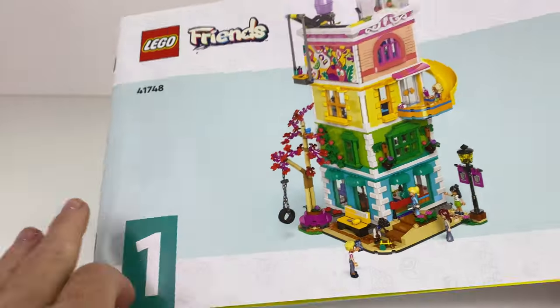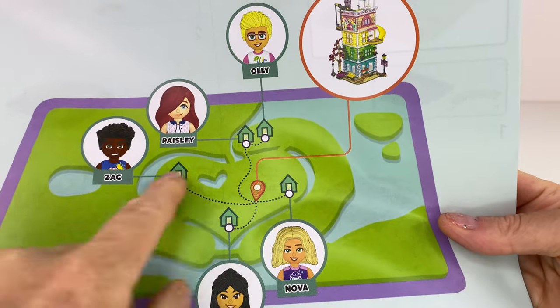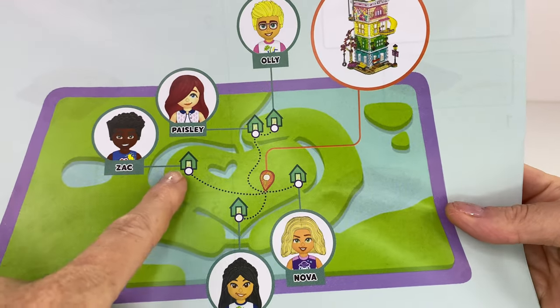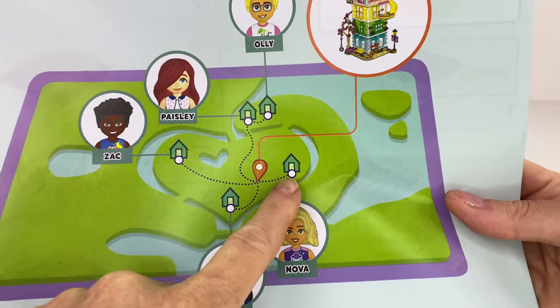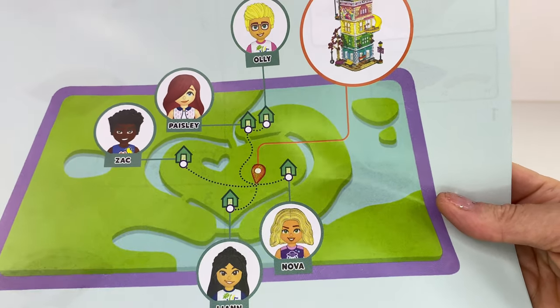Before we begin I forgot to show you the map. I have an obsession with these maps from the Friends sets. It just shows you where the community center is positioned in Heartlake City and where all the friends live.